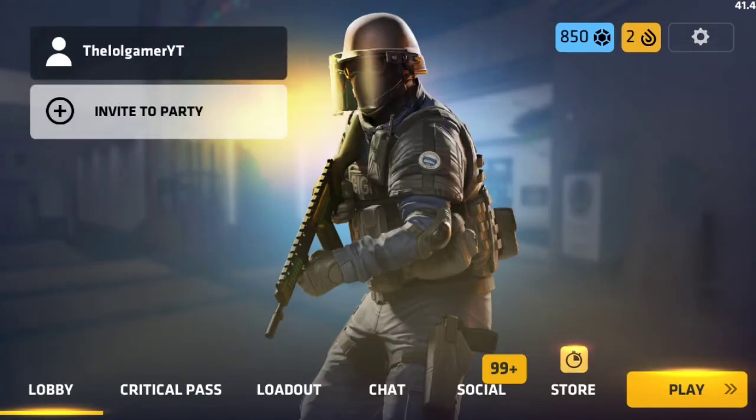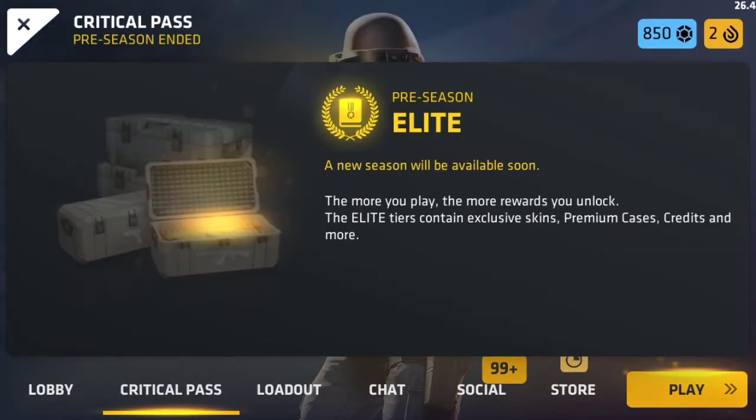Anyway, yeah, that's really that. I want you guys' opinion on the Critical Pass. Do you guys think this is going to be worth getting? Because remember, we have the daily missions where you can gain credits — that's the only way you can gain credits. But with this Critical Pass, you can get more things like skins, cases, credits, and more. So I wonder if there's going to be more things added into this update. All I know is that there's a new update that has this Critical Pass in it.